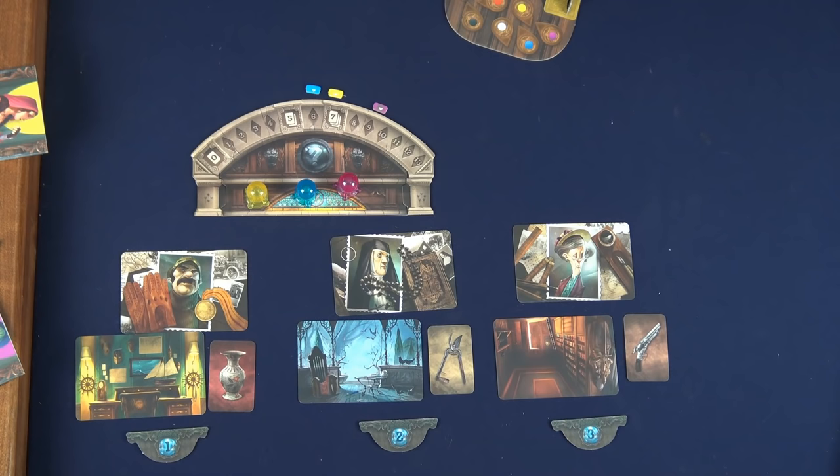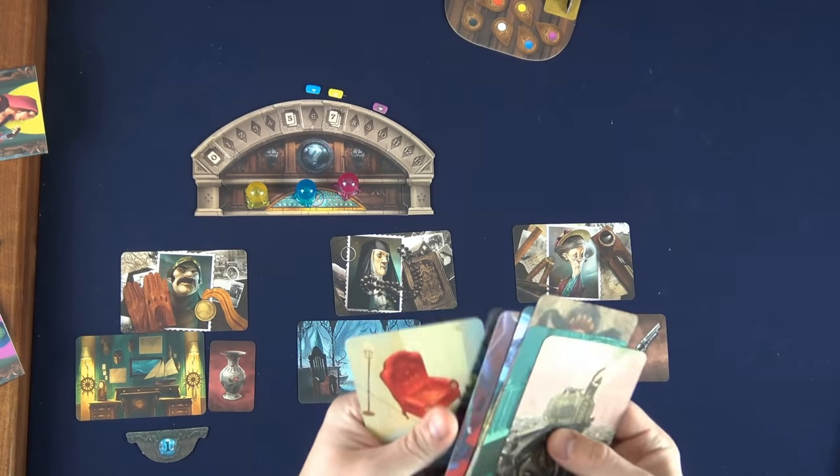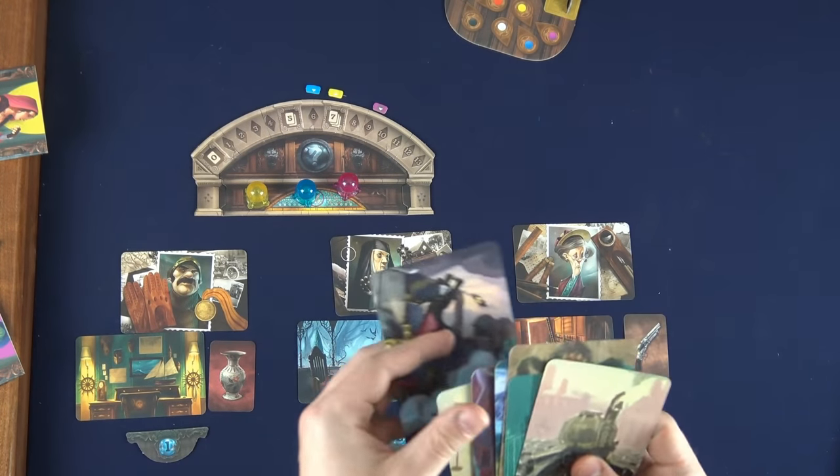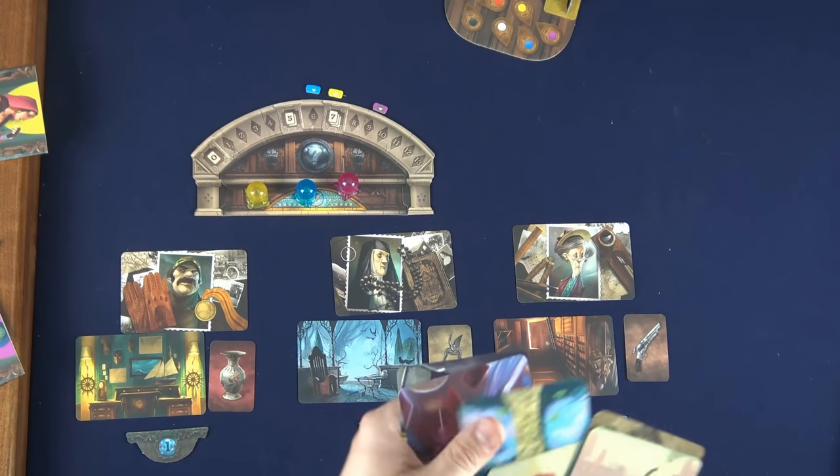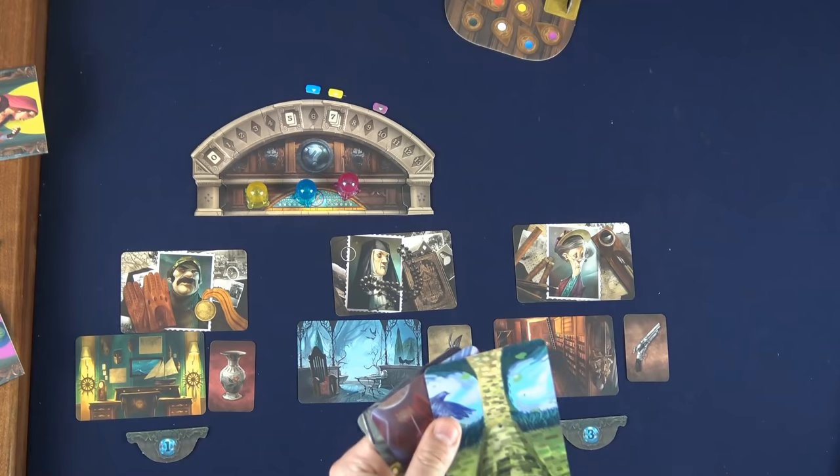Hopefully all psychics have collected their three cards before time ran out, and now they'll group the cards together on the table with a number underneath for voting purposes. One of these groups will contain the true culprit of the murder. The ghost will choose three cards from their hand — one to indicate the suspect, one to indicate the location, and one to indicate the murder weapon — and shuffle those up and place them on the board.